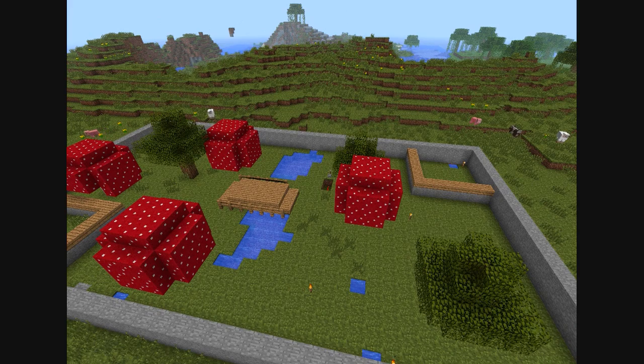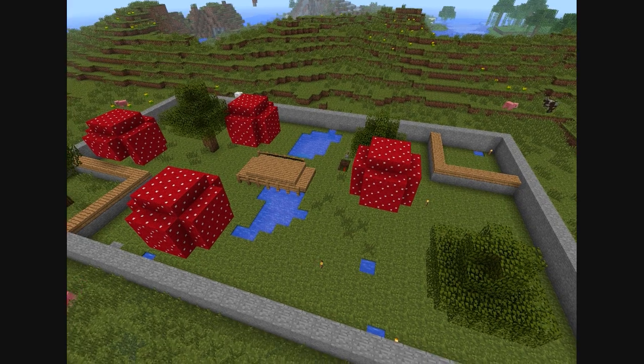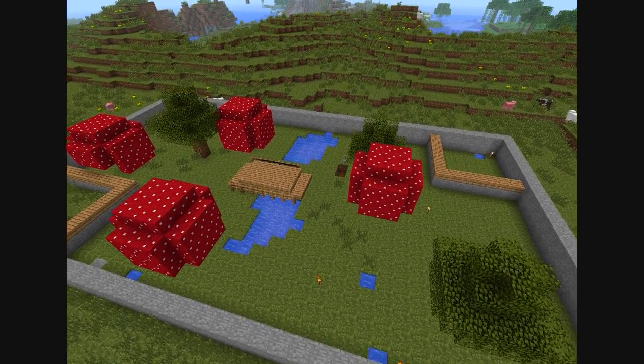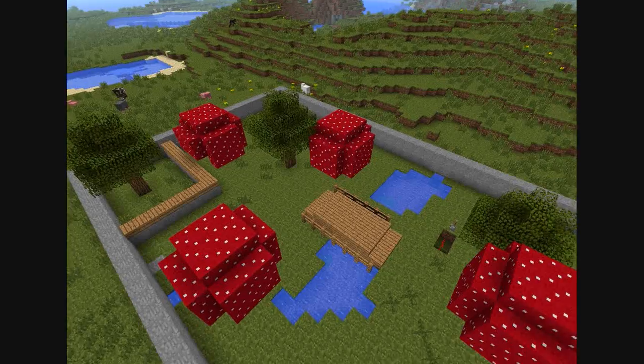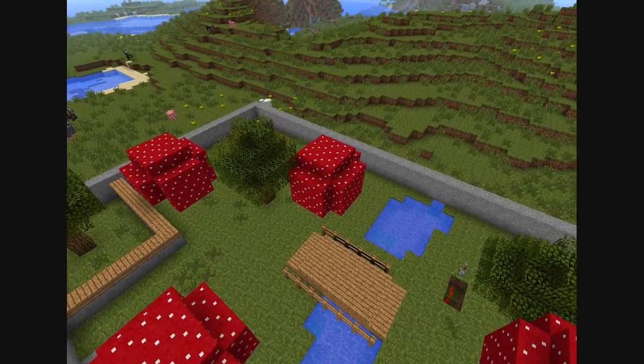Now in 1.9 it's supposed to be a mushroom biome which I'll be able to obtain easier or make a better setting. But as you can see I got little small lakes, a bridge, mushrooms, and some trees. And no lava this time — I learned my lesson.